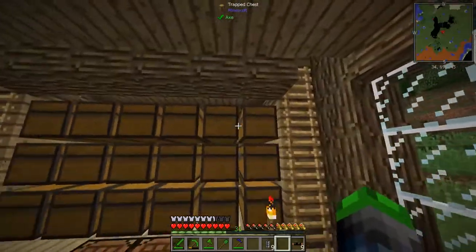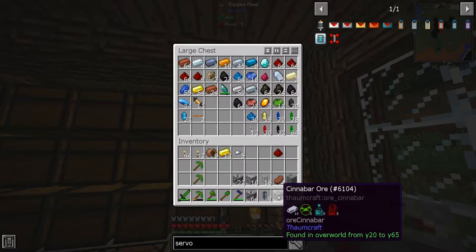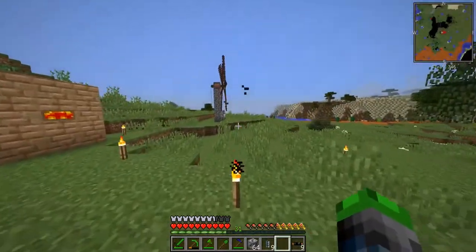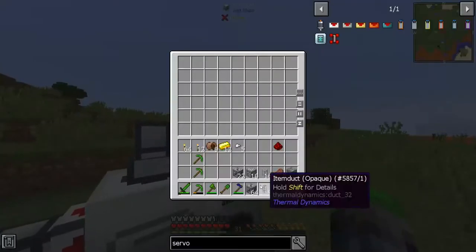Get that smelted up. After our mining trips we just throw all of our ores into that chest as we run by, and we'll be good as new.